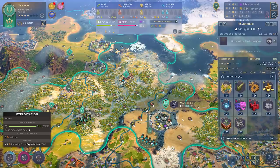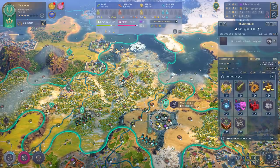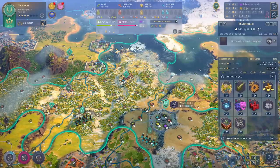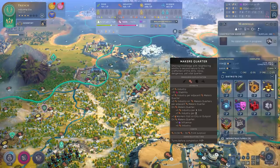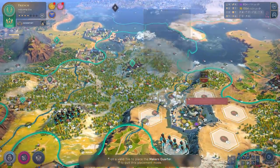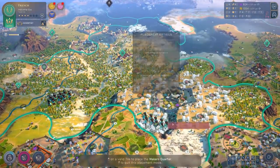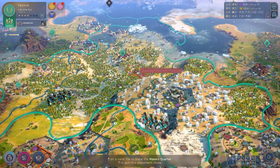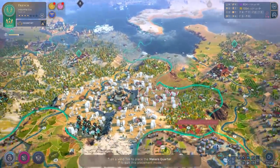My next tip actually relates to cities again, and it's a quality of life improvement. If you select a district — let's say I want to build some maker's quarters, because industry is fantastic in this game — if you hold down Shift, you can continue to click and place the same district. This is a huge quality of life improvement, particularly if you know you're going to be focusing a territory on production.